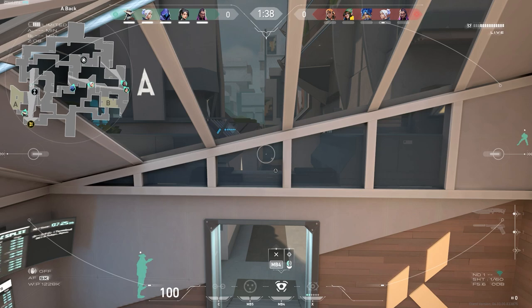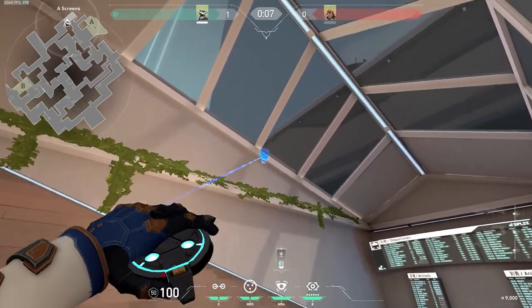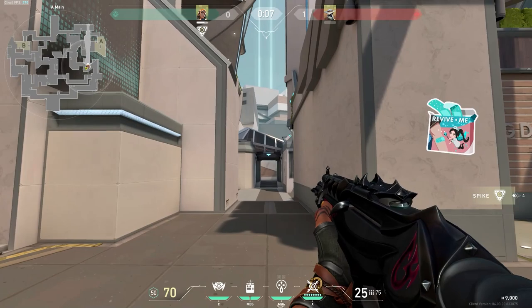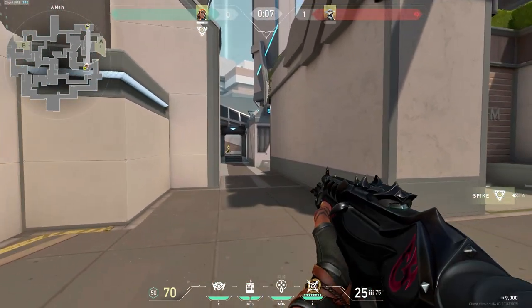For Cypher, we've got another map-specific one — an unbreakable cam on Split. Come over to Screen on A and jump to place your camera up on this wall. You're able to watch the cross comfortably and enemies can't break it through the window. The only trade-off is that you can't tag them either, but with good comms and pings, that shouldn't be a problem.